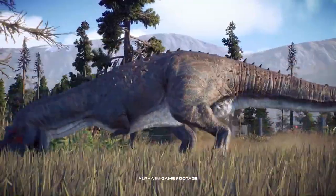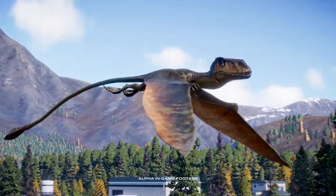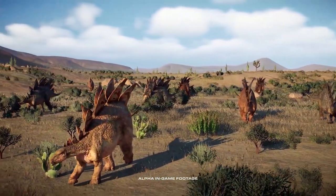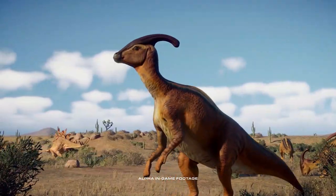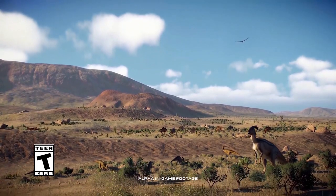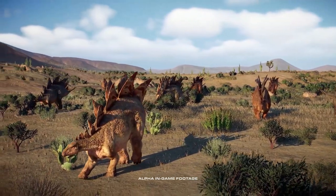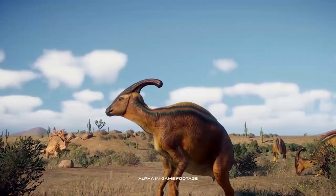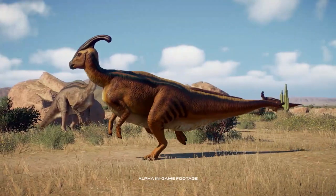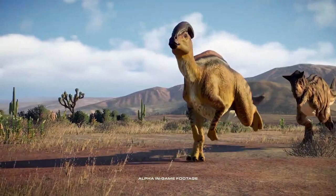First things first, from the pre-order trailer we got a dino source filled with Parasaurolophus — this might be our first time seeing Parasaurolophus clearly in the footage, confirming it returned in this game. Then a Carnotaurus chases the Parasaurolophus and tries to hunt it down, but somehow they both fall and roll down on the ground.